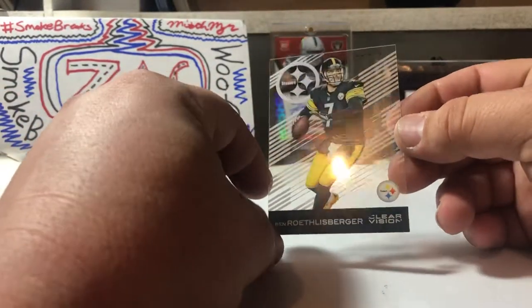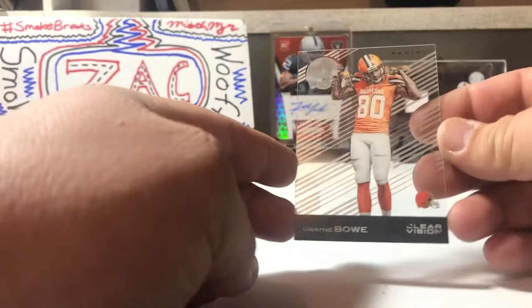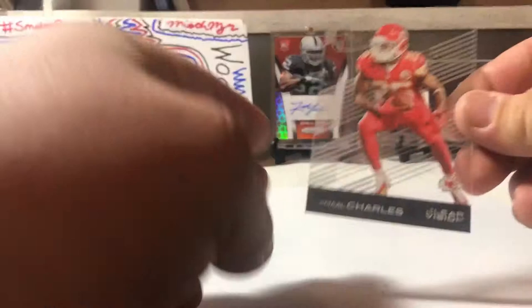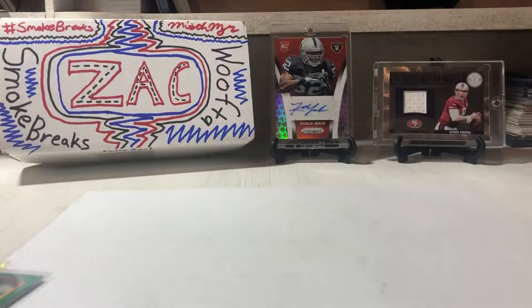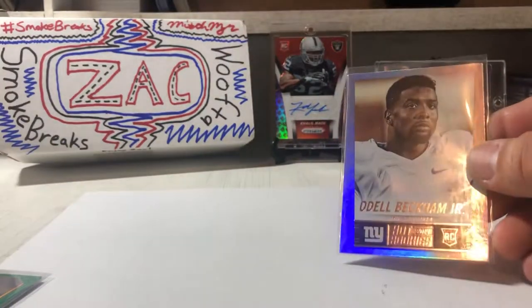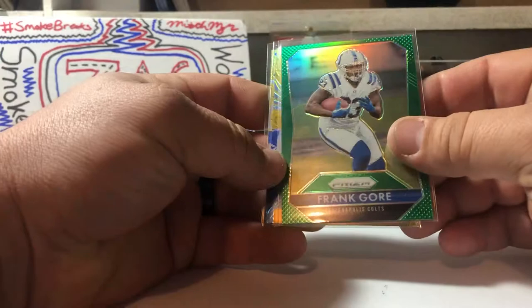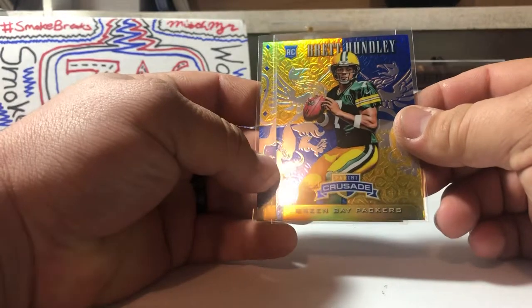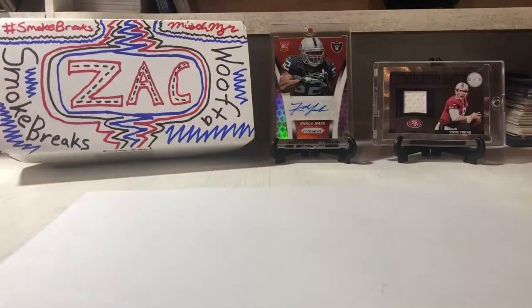They're pretty sweet — they're acetate, they're clear. I love them. Got Dwayne Bow for the Browns and Jamal Charles. They're an awesome set. Then I got an Odell Beckham Jr. rookie, a Frank Gore green parallel prism, a Brett Hundley Crusade, and a Jay Cutler Crusade.